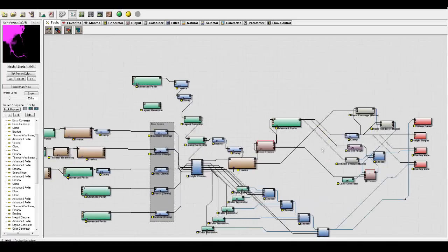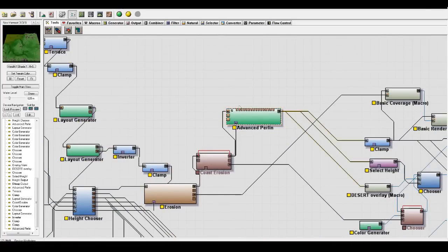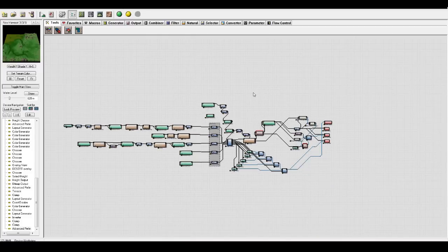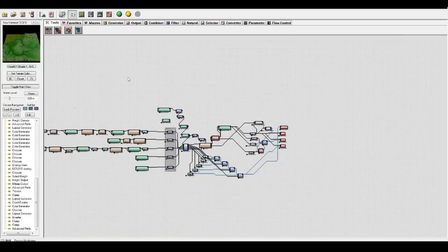I don't use noise anymore - I've refined that a lot. I use an advanced Perlin instead of noise because noise creates these lone blocks that split off from a contour and are on their own, which looks really ugly and weird. Using advanced Perlin means that everything is kept a little bit more together, which is great. I think that's everything I can show you on the World Machine front, so now we're going to go into World Painter.